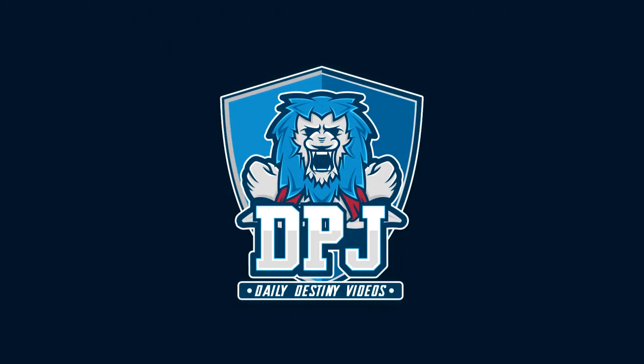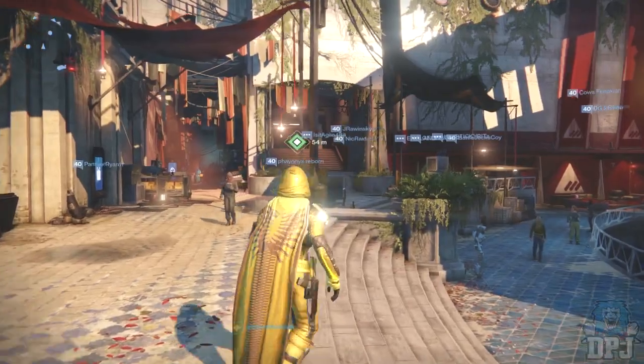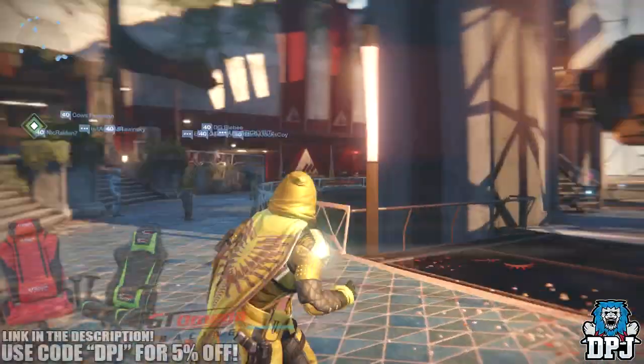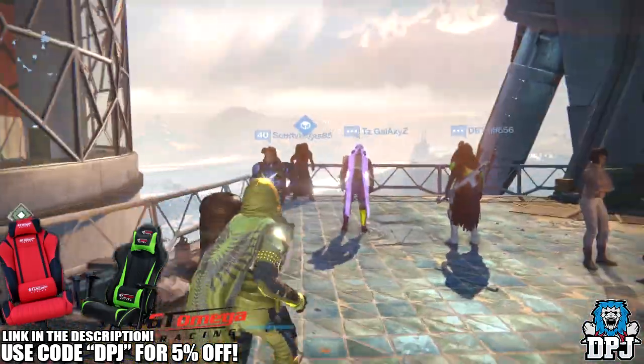What is going on guys, today I am back with another Destiny video. Today I'll be covering Xur's looting location for the 23rd of June 2017. This week he's located in the Tower - you want to spawn into the Tower and head all the way left and you'll see him right in the corner of the balcony.